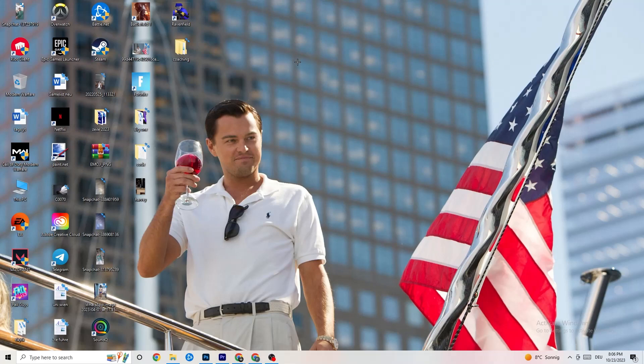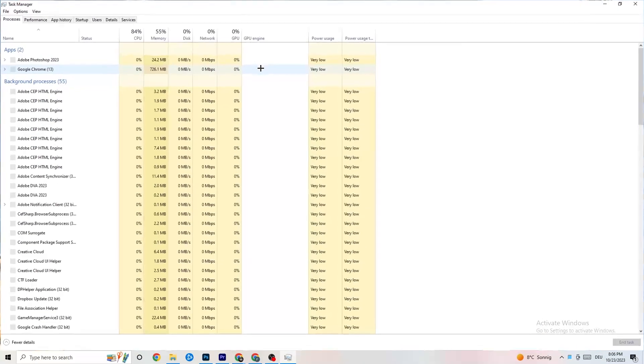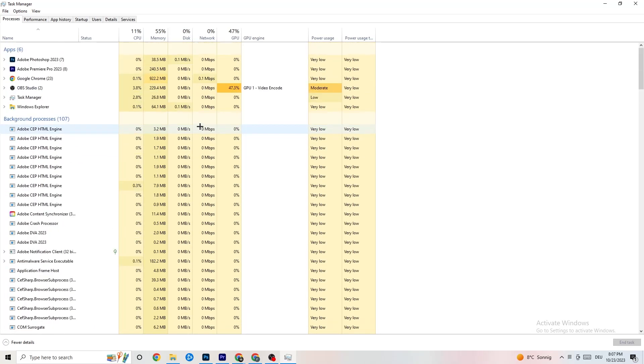The next step is to go to your taskbar, right-click it, and hit 'Task Manager.' Once Task Manager opens, go to the 'Processes' tab. You'll see CPU usage, memory usage, GPU, network, and so on. End every single task that is using too much CPU or GPU — look especially at apps, but also background processes if they're consuming too much.